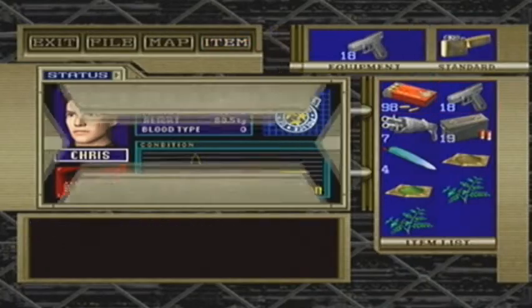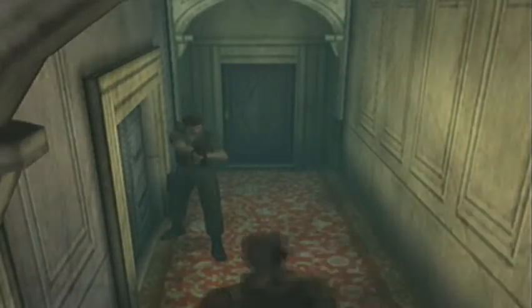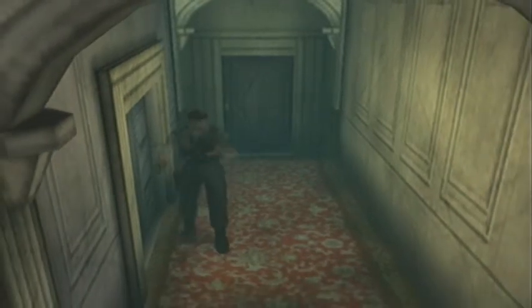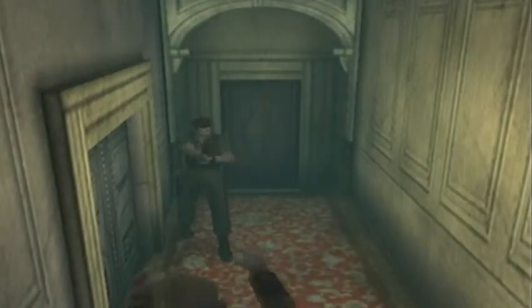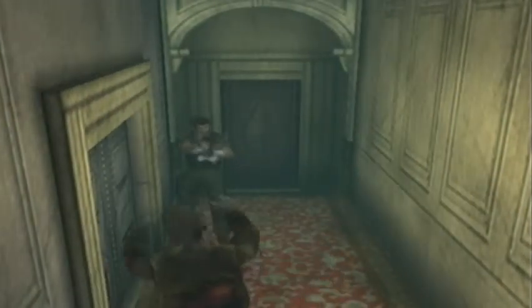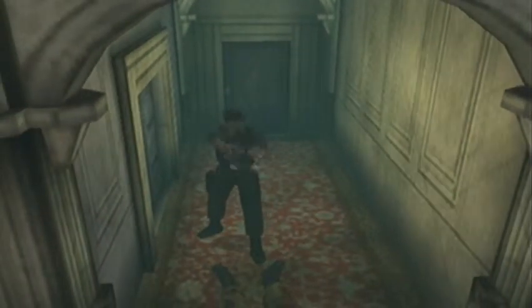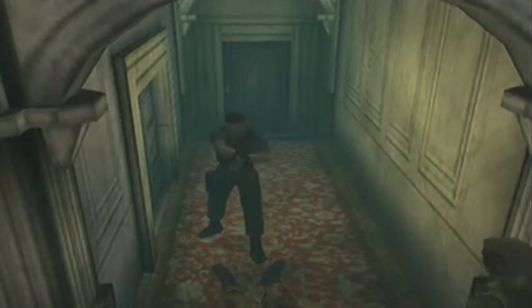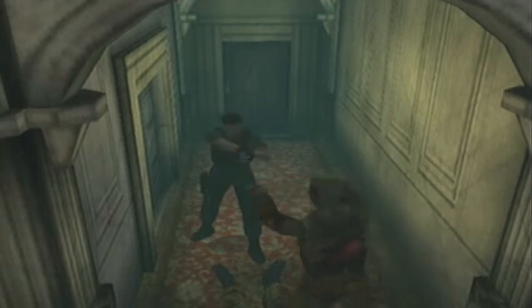Let's get going. We know there's zombies by here from earlier. Die, you bastard! There are going to be quite a few zombies in this corridor. He wasn't even aiming at it properly, but he's still hitting him. It's pretty good — not for him, obviously.